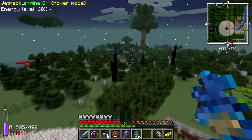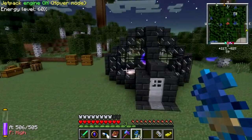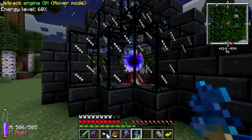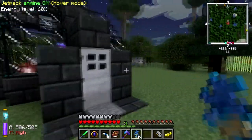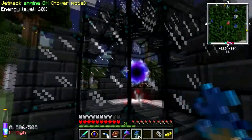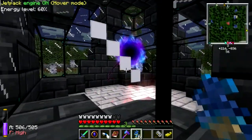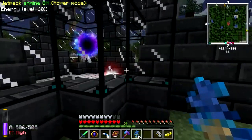Over here I went and pretty much tore down our original Borrow Hill farm, where I had the zombie and skeleton farm with the spawners. What I did is I actually moved the dark node up a little bit and surrounded it with some glass in a containment area, so we can go in there and kill the wisps when we want to. I'm hoping eventually it'll spawn a giant zombie or something — or maybe some witches like I used to get when I had the spawner going.